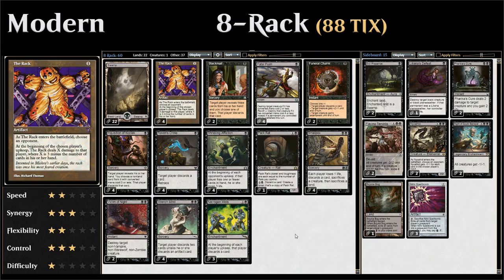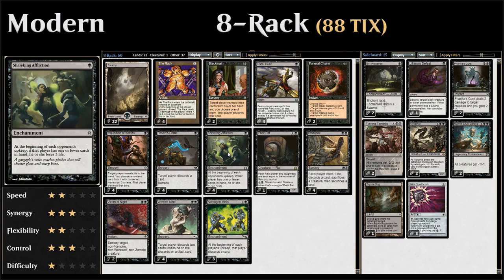This is a nice repeatable way of dealing damage, and combined with all our discard effects the opponent will likely be empty-handed most of the time. The deck is called 8 Rack because we have eight Rack effects — four copies of The Rack and four copies of Shrieking Affliction, which is very similar.